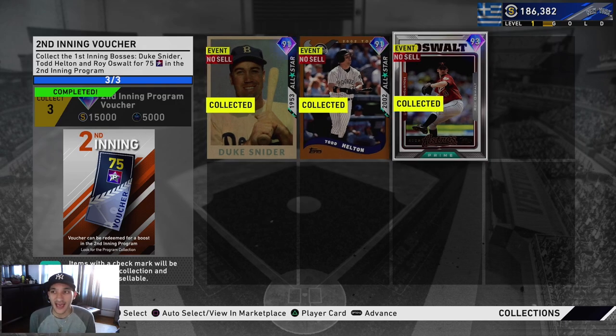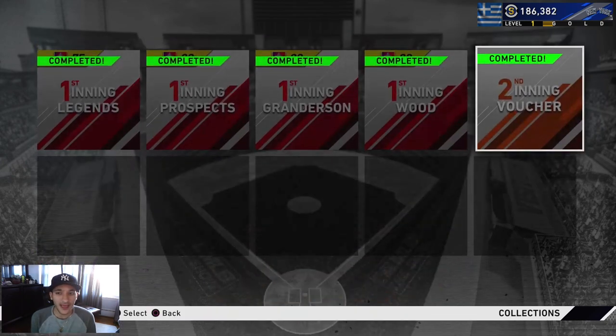If you can get that second inning program done within the first two to three days, you're gonna make a bank. It comes out on April 10th - my goal is to get it done within the first 24 hours. I expect to make 150k, maybe more, in stubs back. So spending 90k on these three and getting 150k back - that's profit. That's why I always keep stubs in reserve, so I can make moves like this.